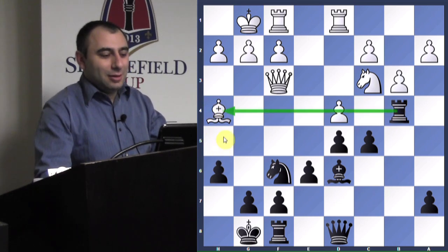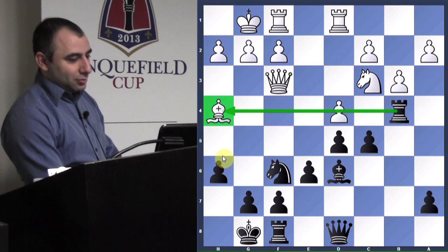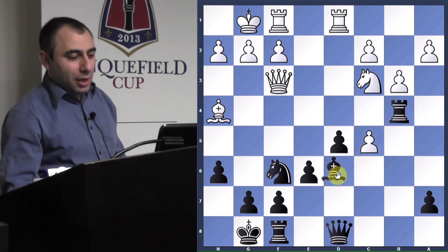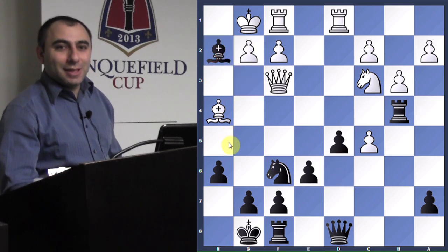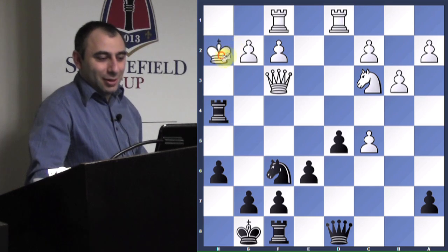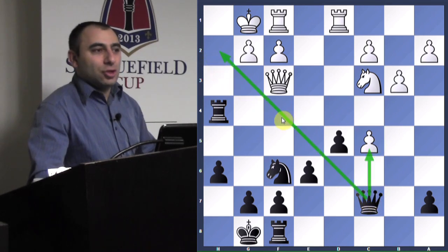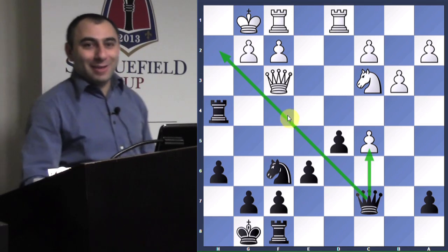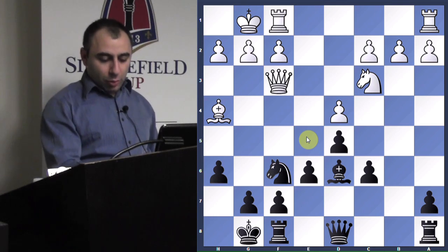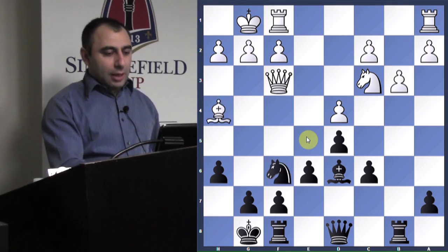If he takes, you can just take back with bishop on c5 and have a fine position. But you can also consider something tactical: bishop takes h2 check, he takes, rook h4 check, he goes back, and queen to c7 — attacking and threatening checkmate. Tactics also work in favor of black. Keep this idea in mind: when you have a rook that can move with tempo on a half-open file, put pressure on b2, force b3, then go rook b4.